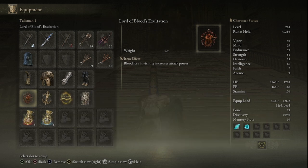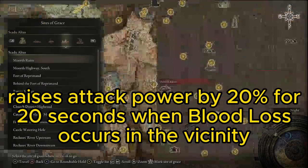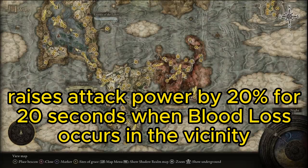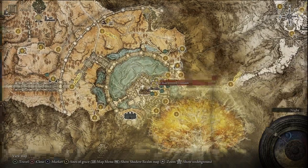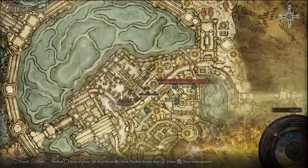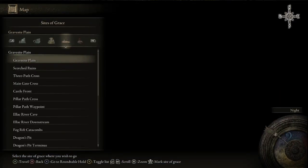The Lord of Blood's Exaltation talisman is perfect for the bleed build, because using this allows you to do extra damage when you cause bleed. To get this, you're going to go into Leyndell Capital, go under the sewers, and defeat the catacomb boss there. You'll need to go to the Underground Roadside and make your way through to the end of the catacombs to defeat the boss.